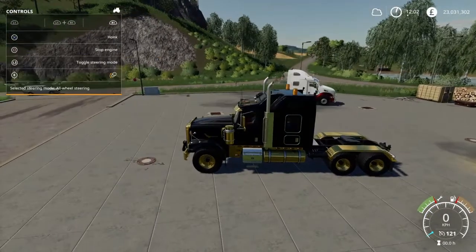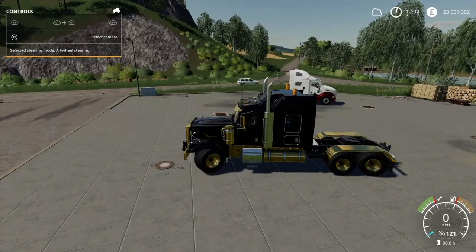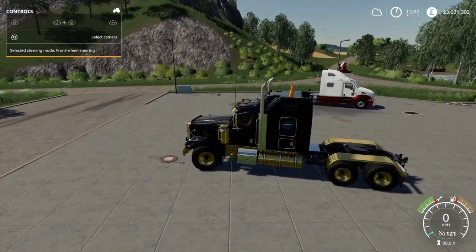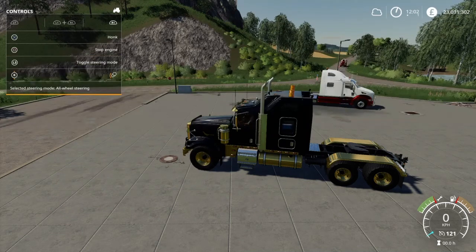It also says selected steering mode: all-wheel steering. Let's go out here. As you can see, the front axle and the rear axle turn with all-wheel steering. We press R1 and L3 for front wheel steering. There are two options: front wheel and all-wheel.